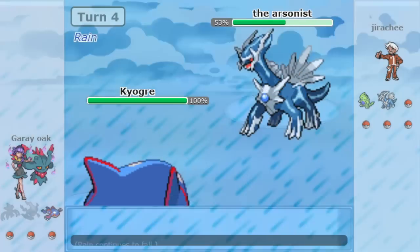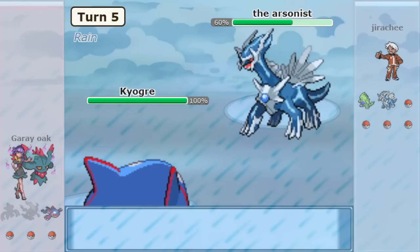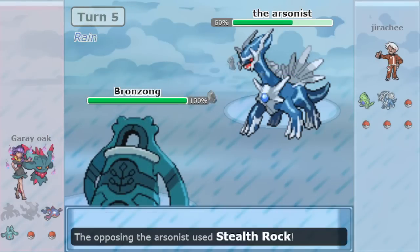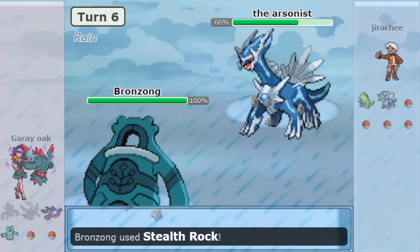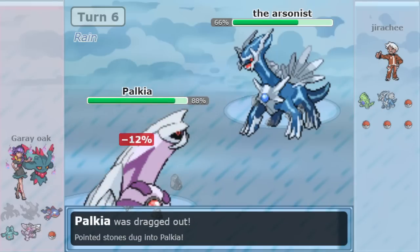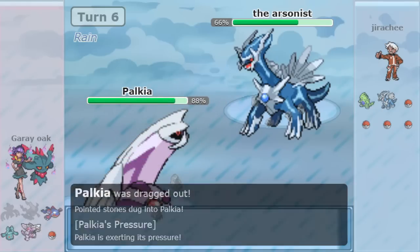Pushing these boundaries expands our understanding of the game as a whole. However, ever since Generation 4, there has been one team building guideline that you do not break successfully, and that is: you need Stealth Rock on every team.